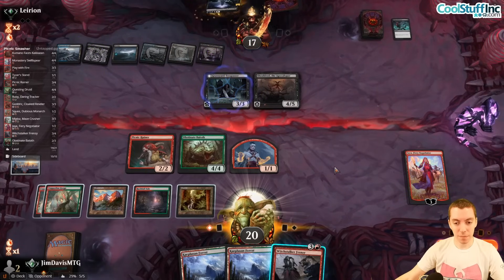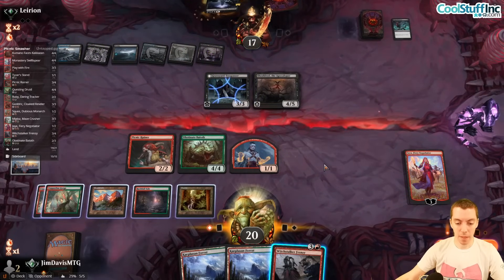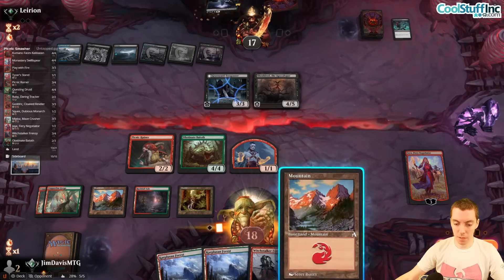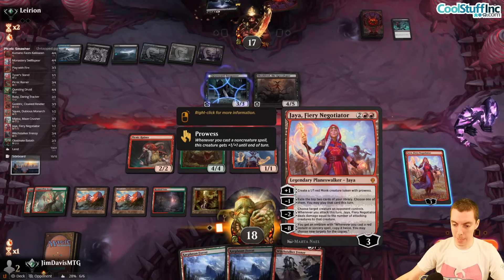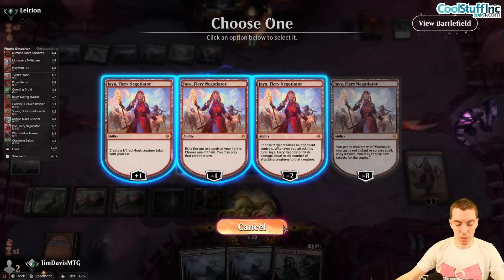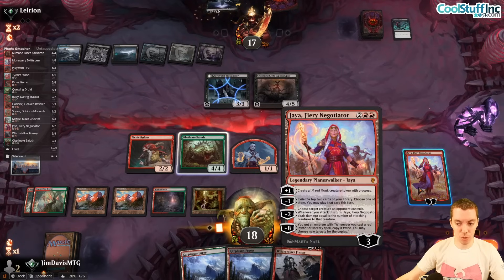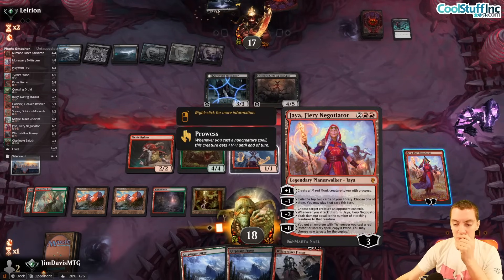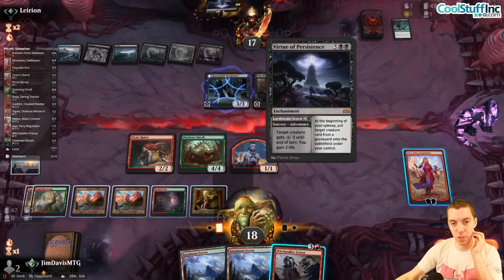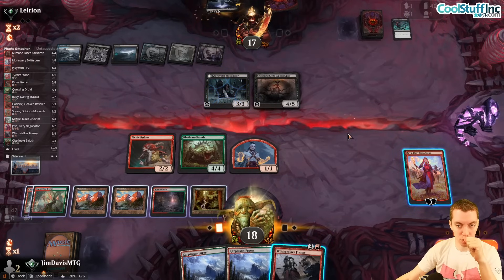It ended up working out because they have Shielded, so I feel better about it. Drop another land. We're going to Frenzy down the Shielded — we took damage we maybe didn't need to, but we could also exile the top two off Jaya. They have one card left and might Virtue next turn, but if we Frenzy and attack for a bunch that's pretty good.